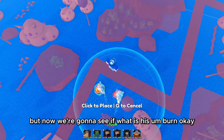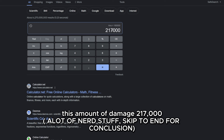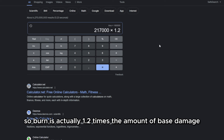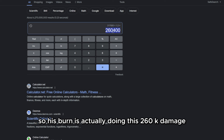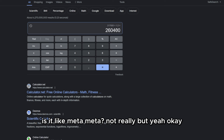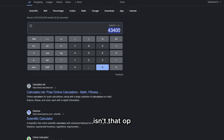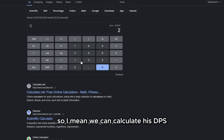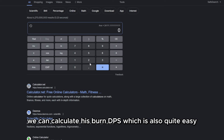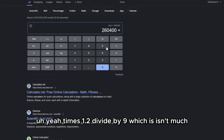Now we're gonna see what his burn is. We know he does 217,000 damage. Burn is actually 1.2 times the amount of damage, so his burn is doing 260k damage, which is pretty good. Is it meta? Not really. Each tick will be around 40k, which isn't that surprising. We can calculate his base DPS, which will be around 24k, and we can also calculate his burn DPS — times 1.2 divided by 9 — which isn't much.